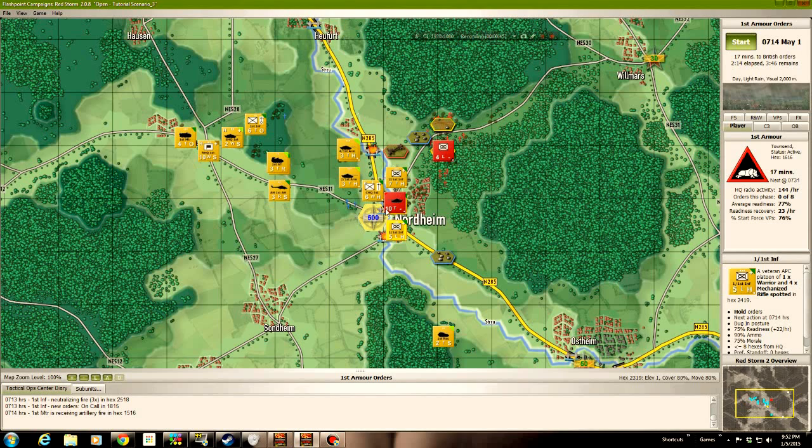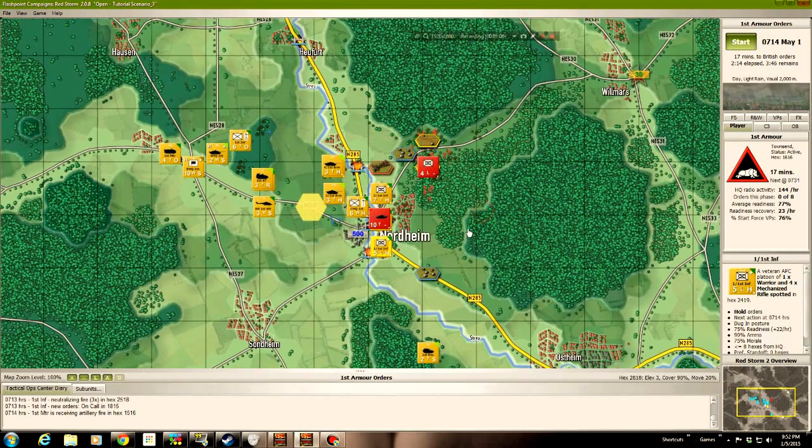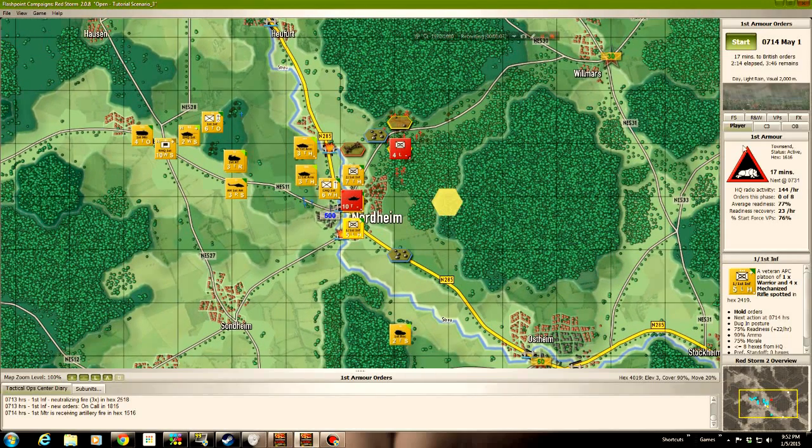Right now I'm beginning to wonder if this bunch isn't going to shoot their way through and charge down this road, leaving me scrambling. Before we get started though, let's take a look at a few things. Right now we have eight orders available. Average ready is 77%, and there's 76% of our start forces available - we've kind of got hammered. This last little cycle or so was really hard.